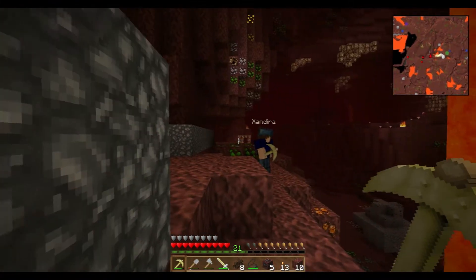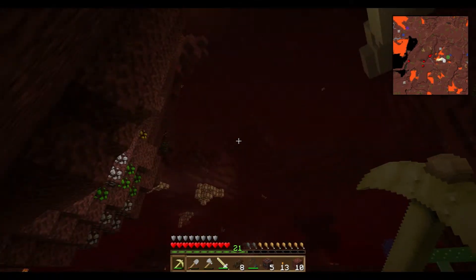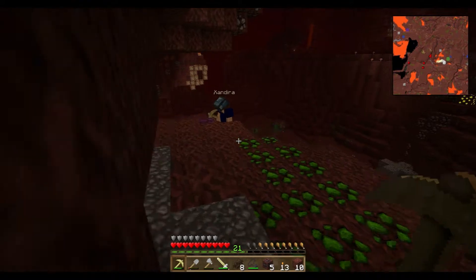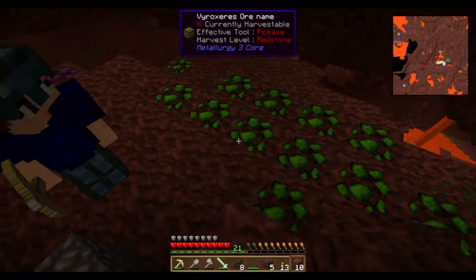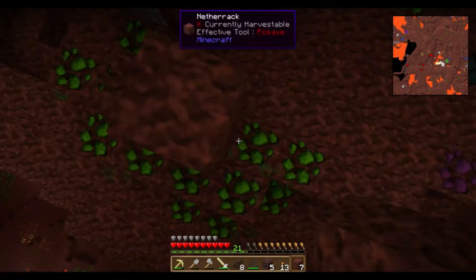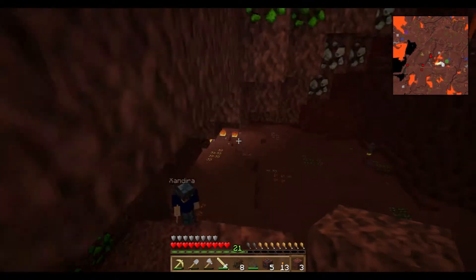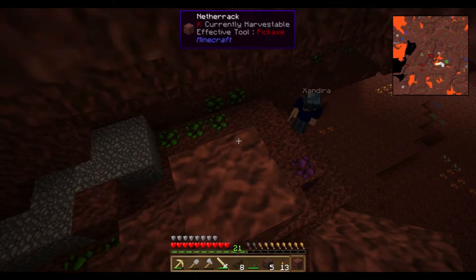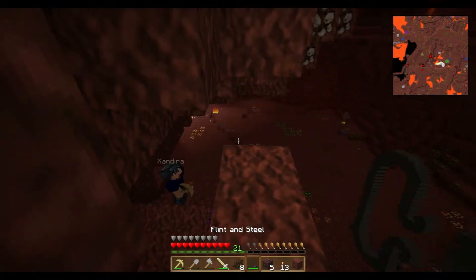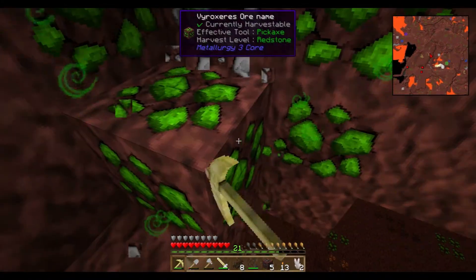The nethering here actually looks kind of lovely — in a hellish sort of way. I hear something, but I cannot see it. There is a lot of this green stuff. I wonder if it's even all that useful considering how much of it there is. I just grabbed seven or eight blocks just to see. Can you harvest that purple one right beside you? No — it requires obsidian. More precisely, it requires the ability to harvest obsidian.